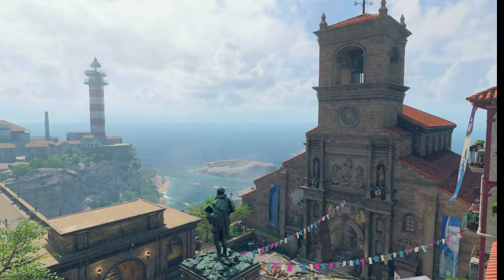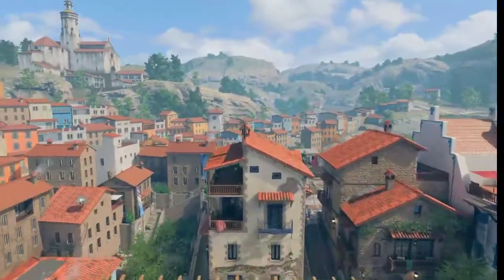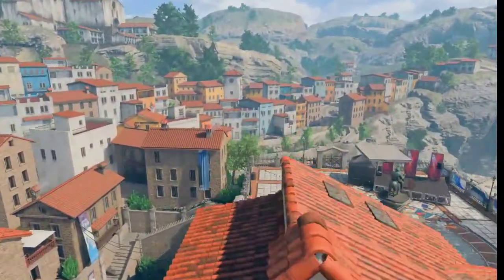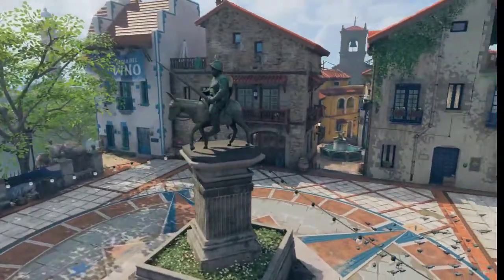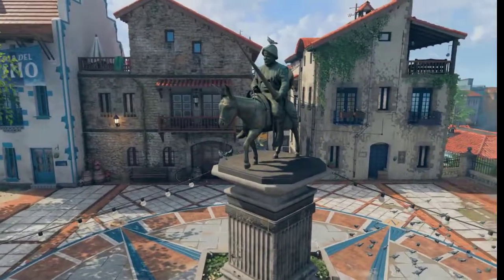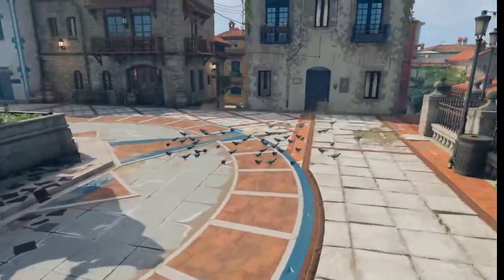So here we have Seaside in Call of Duty Black Ops 4. Let's go ahead and start on the north side here and then we'll go through each lane. I don't understand why they have this statue of a man riding a donkey, but it is here. So let's go ahead and start here and go down the right side.